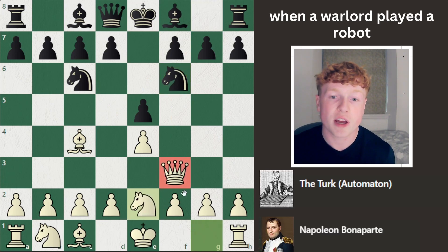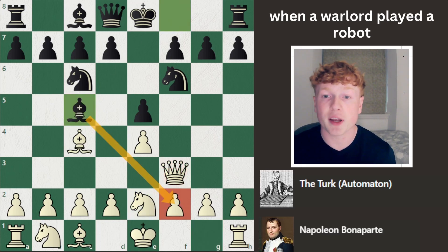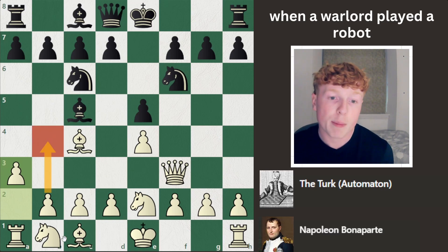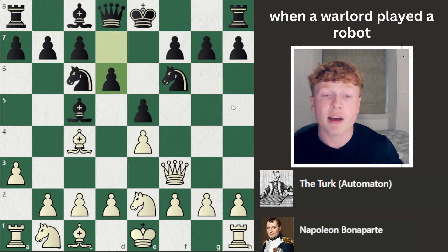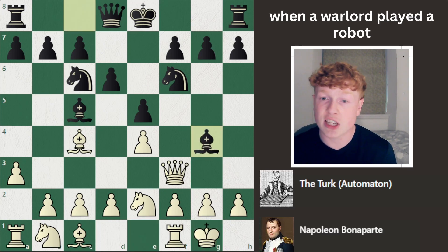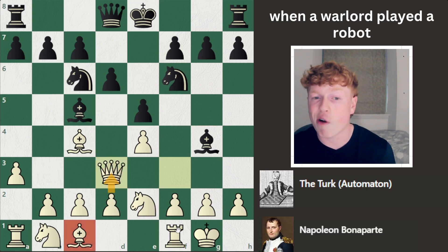Then we see Knight to E2 by Napoleon. The Knight can't go to its most optimal square on F3 because the Queen is in the way. Bishop to C5 is developing another piece, and we see A3 — a little bit of a waste of time. Napoleon just wants to go B4, maybe Bishop to C2, get that bishop on the long diagonal covering a lot of key squares. The Turk, very principled again, just goes D6. Now the light-squared bishop is ready to come into the game, using every move to its fullest capacity. We see castles by Napoleon, and then Bishop to G4. This hits the Queen, so the piece is coming out with tempo, which is always a good move. Napoleon just slides the Queen over to D3 — a little bit of an odd choice because it's now sitting on the D-pawn, making it a little harder to get the dark-squared bishop into the game, but not a losing move.